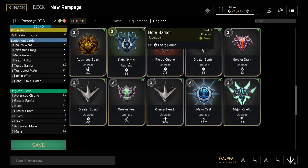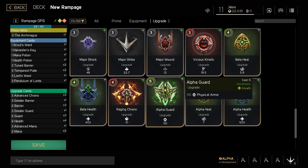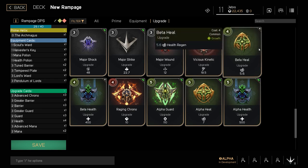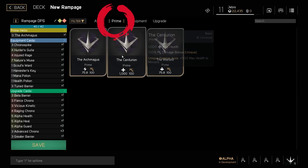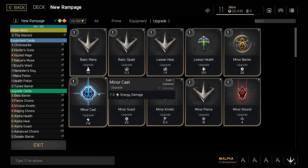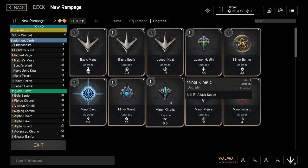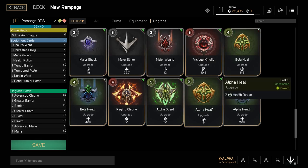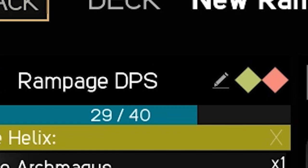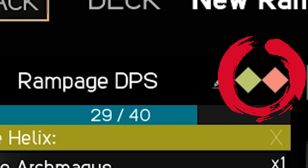We are going to briefly talk about cards, because we've talked about card XP and the first card — the harvester card — is very important. Not everyone will have that card. On the screen you can see where you actually build your deck. The deck comprises three different types of cards: the Prime Helix card, the Equipment cards, and also the Upgrade cards. Not every card can be used by every character because each character has their own affinity, meaning they can use different types of cards.